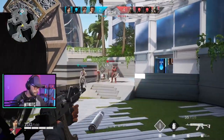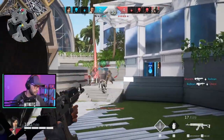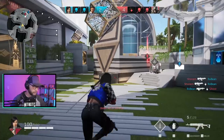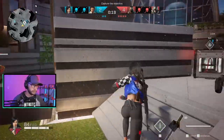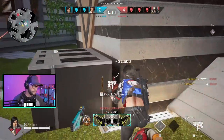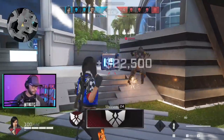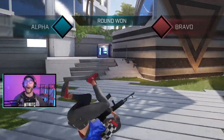Last but certainly not least, it's probably the best weapon in the game, hands down, in Rogue Company — and that is the katana. Seriously though, don't forget about a good old-fashioned melee weapon in this game. They certainly do pack a mean punch, especially at close range, and at 4k a pop, they're a steal of a deal.